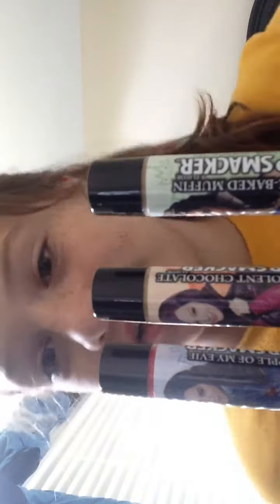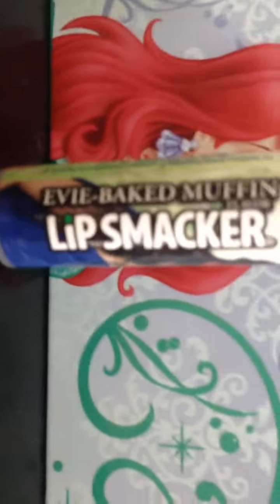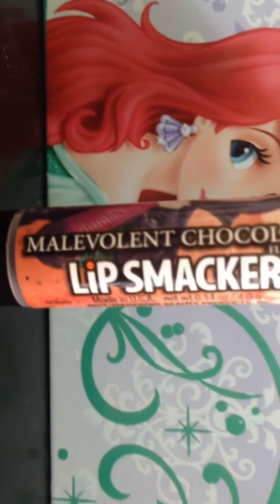I got the 3 Disney Descendants Lip Smacker Collection. You can get these from Walmart — I got them from Walmart, but I'm sure you can get them anywhere else. So here are the flavors. The first flavor is Evie Baked Muffin. The next one is Mal Mint Chocolate. And the last flavor is Apple of My Evie.